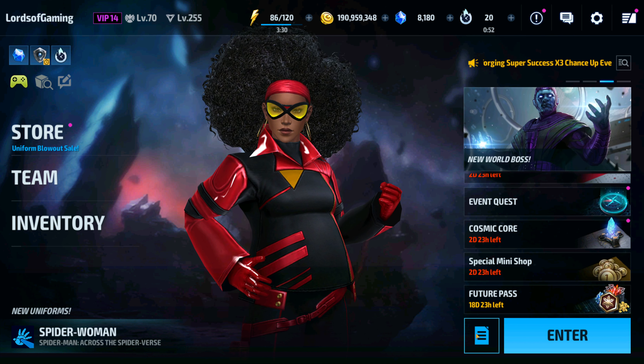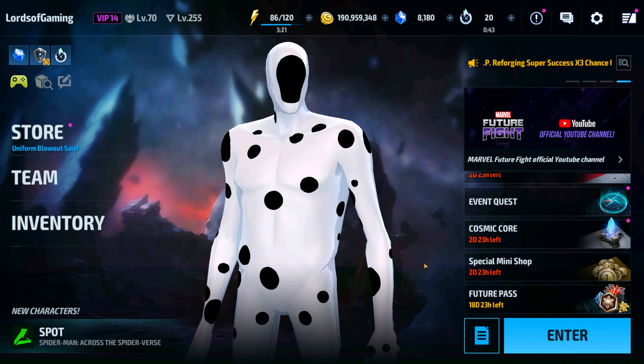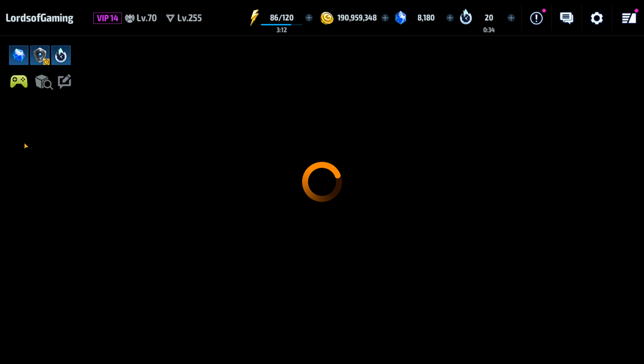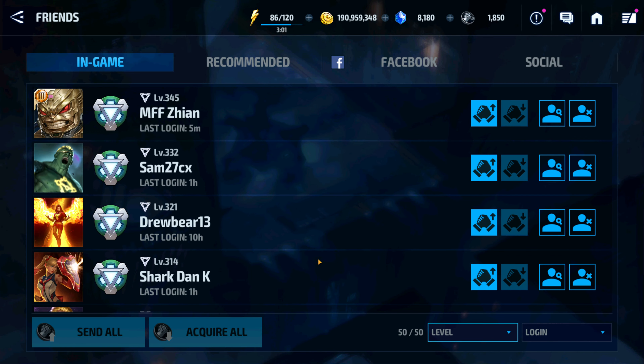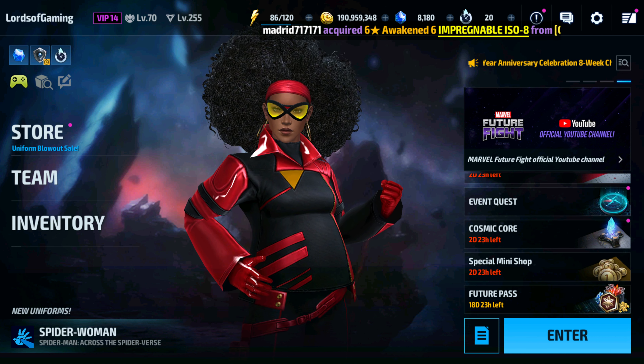Miles is definitely going to be one of your more powerful speed-based characters. He has a simple rotation, he's very player-friendly to play, and he has very high feasibility across all PvE content — pushing very high levels in World Boss Legend. I've already done him with King, Null, and every other character in the game. Almost as excited as when Black Bolt got his uniform — he's still holding on and doing really well. Let me know what you guys think in the comments. Until next time, peace.